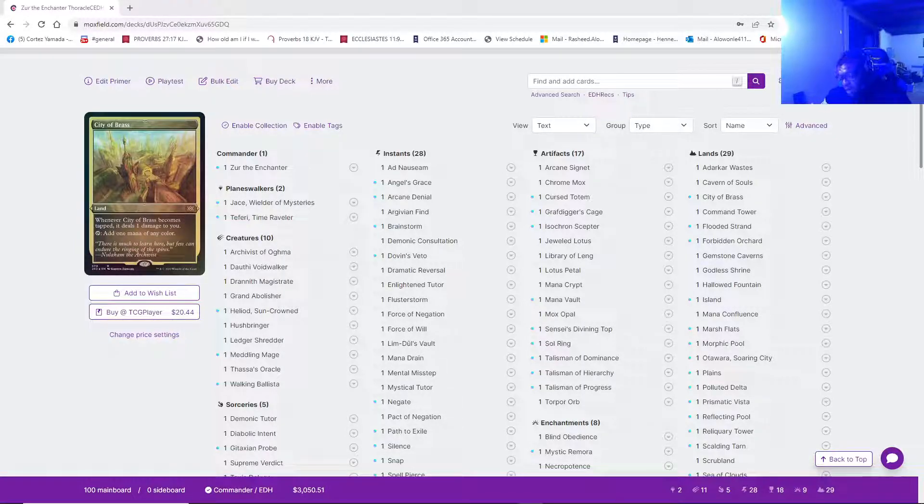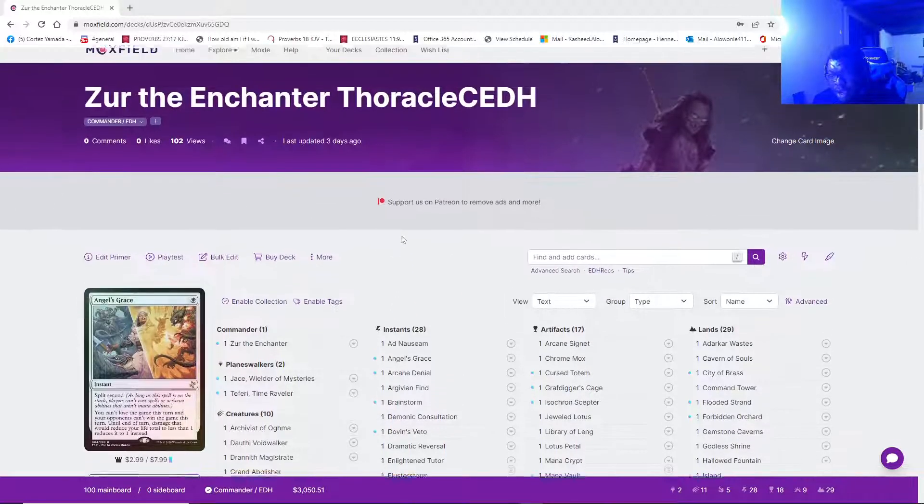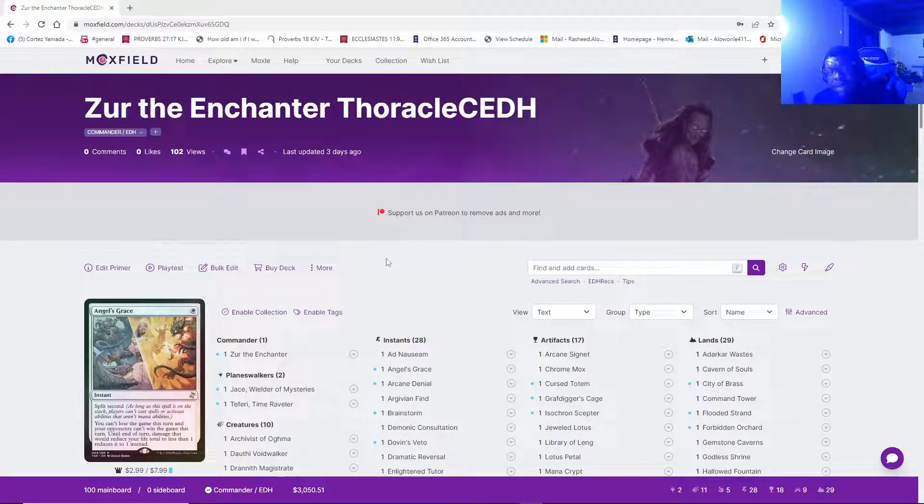Hello there, YouTube. My name is Rashid, aka Ra'alo, or as other people know me, Tactics. Today I'm going to bring you guys an updated Zur the Enchanter video. The reason why I'm doing this is because on October 6th I had recently won the Playmat event again at my local game store. You can see the Playmat in the thumbnail — shout out to my guy Trevor who makes these thumbnails.